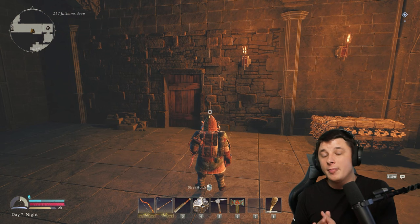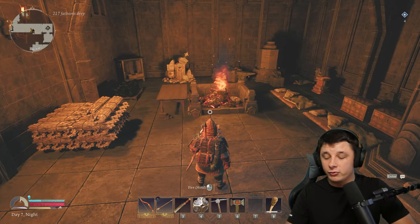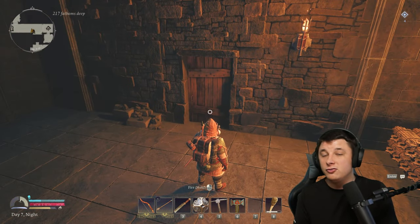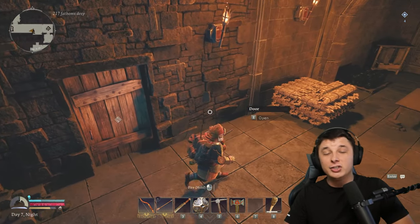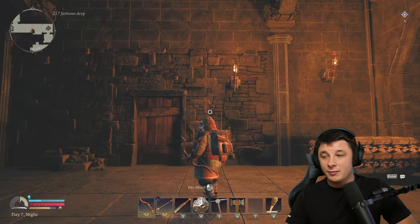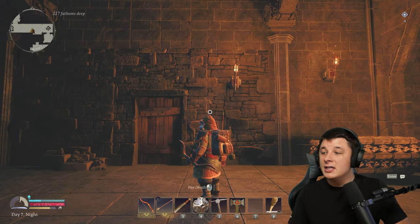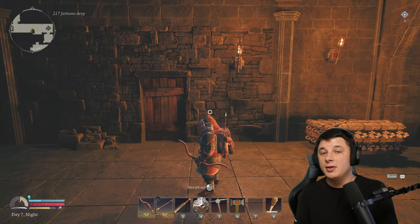A couple more things: as you can see, we put up a couple of walls and a door. This is really important because at different times your bases will be raided by goblins — they will try to attack you and break your hearth and destroy your settlement. If you have walls up and a door, they have to go through those things first. You can even put multiple doors up if you feel nervous about it. If you don't have a door, they'll just come right in. Put a door up and put some lights up so you can see what's going on if they show up.